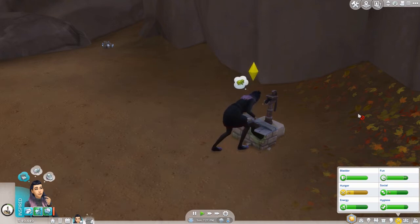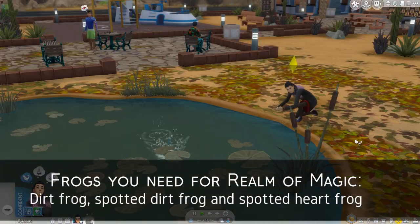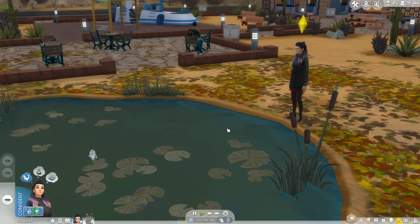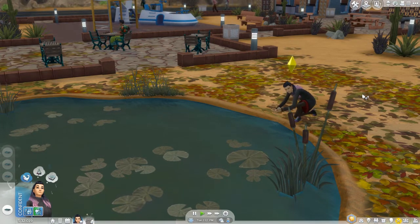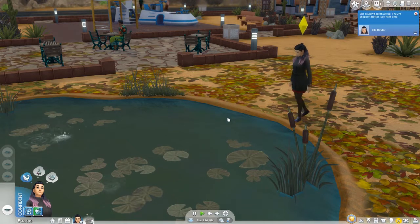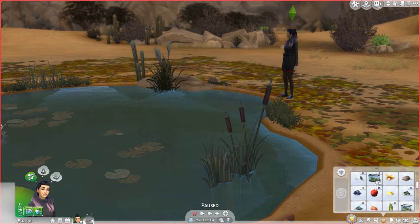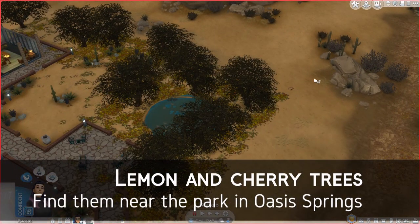Moving on to frogs - you can get frogs from logs, but you can only click them once and you have to get lucky. You can also go to one of the ponds in Oasis Springs, where I got all the frogs I needed. As you can see, you can just click 'look for frogs' over and over. You will fail many times, but often you will find what you're looking for. I was able to find pretty much every frog that exists just by searching those ponds.